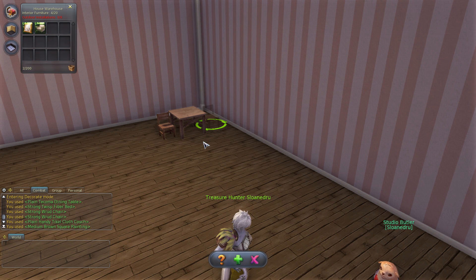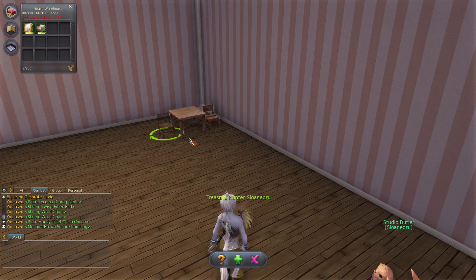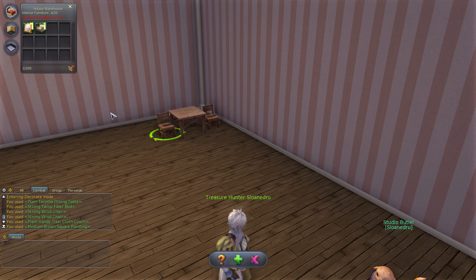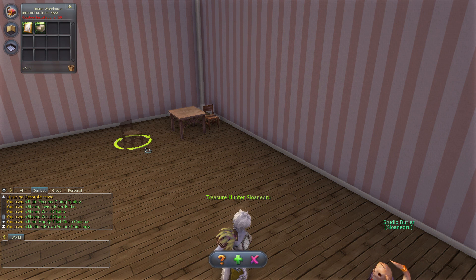Especially if you want them facing the table — it won't let me turn the chair around to face the table because it's too close. Apparently Devas are big — well, I guess we can be big. I made mine pretty tall. I don't know if the game is taking my character's height into account or just accounting for the maximum possible Deva size.